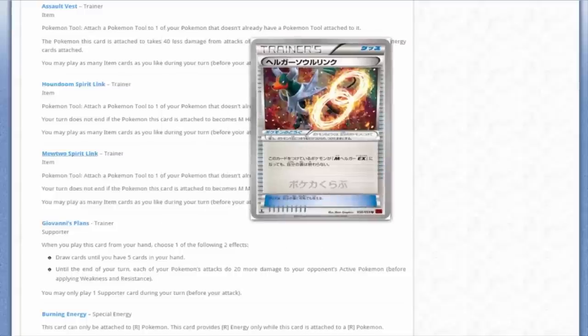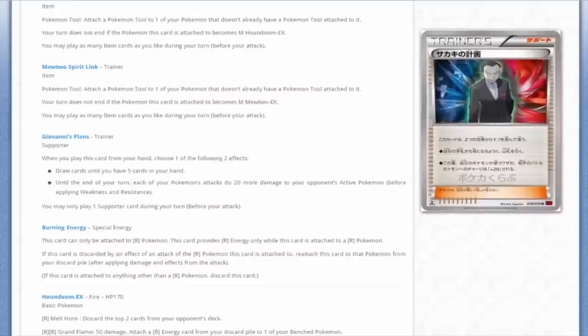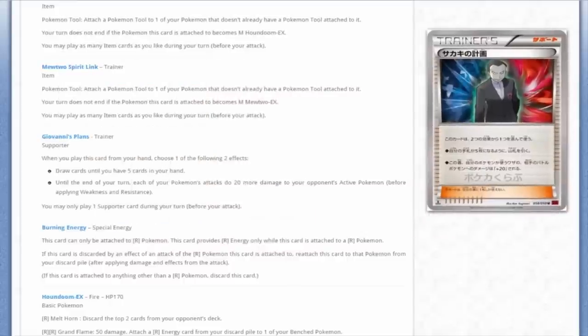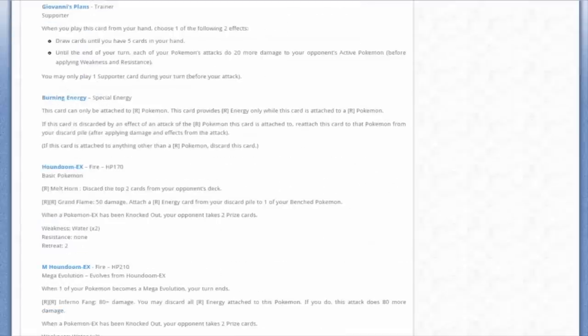Of course we got two Spirit Links - Houndoom and Mewtwo. The Mewtwo Spirit Link is the same in both sets. We got the supporter Giovanni's Scheme, which gives you two options: draw cards until you have five in your hand, or until the end of your turn, each of your Pokémon's attacks do 20 more damage. It's not the best card - if it drew six or seven that would be better. Doing 20 extra damage isn't worth a Supporter spot, and the English card just says 'choose one' without even specifying the following two effects.